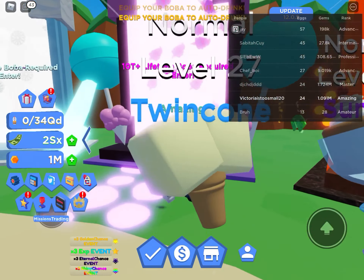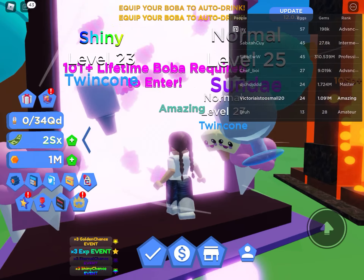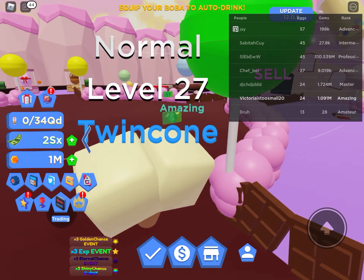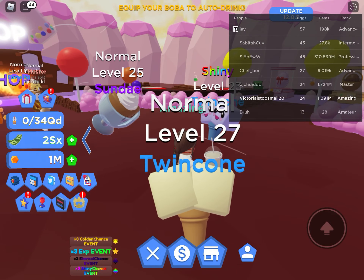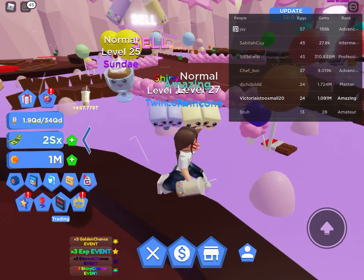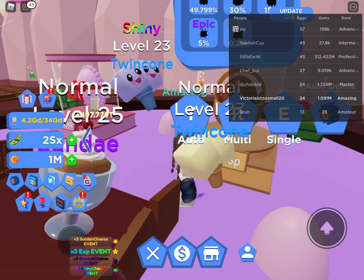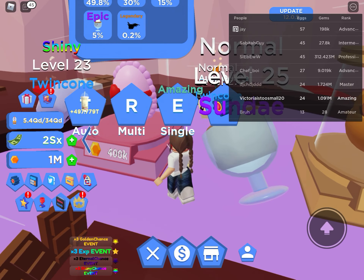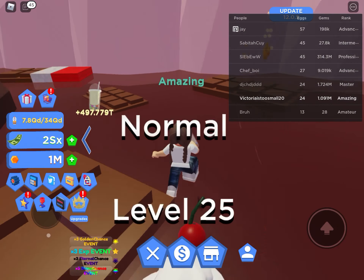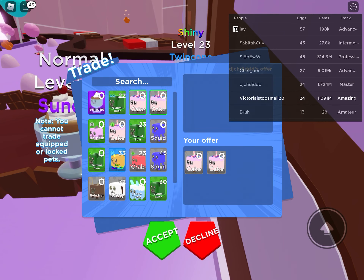I'm gonna show you the last world I've been into. This is the trillion one — it's the candy world. You already have boba in your hand and you start collecting. You get gems and everything, dollars. You can also do trade requests.